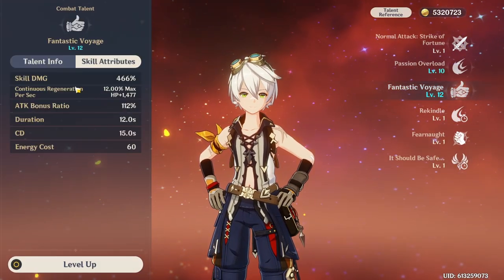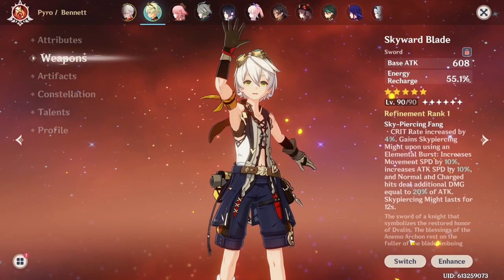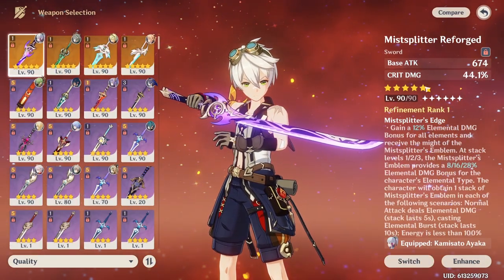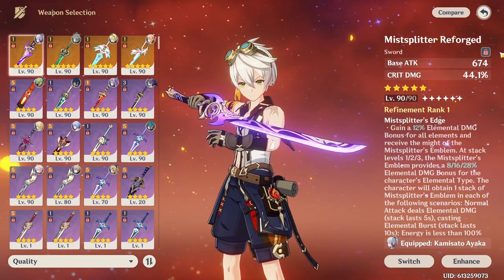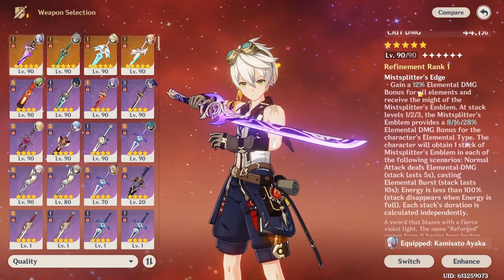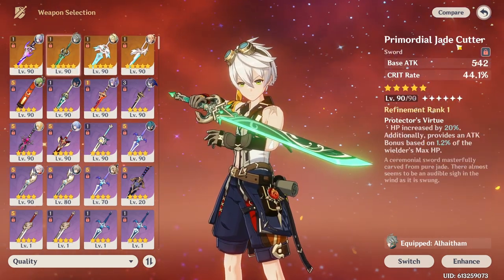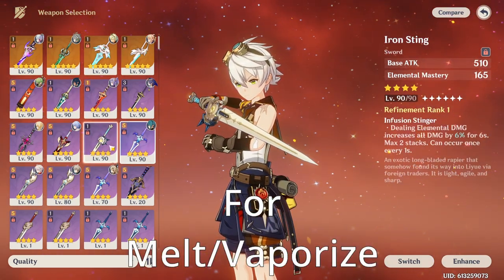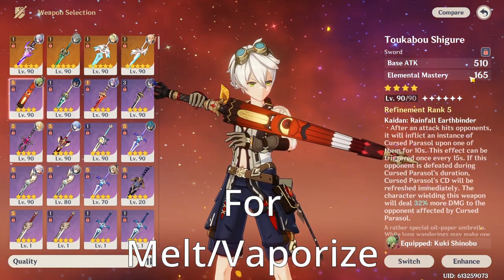Bennett does have a very high burst multiplier and you could take advantage of it — you can actually make him into a DPS. If you'd like to do that, I'd recommend the Mistsplitter Reforged. This is one of his best swords — in fact, it is his best sword in this game. It has the highest base attack, same as the Aquila Favonia, it has crit damage, and the elemental buff is just crazy. If you don't have that, the Primordial Jade Cutter is just as good. Or if you want to do a big nuke showcase, you could use something like the Iron Sting or the Xiphos' Moonlight — even those will work because they have high elemental mastery.